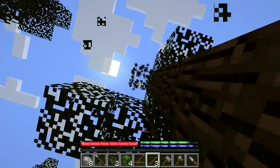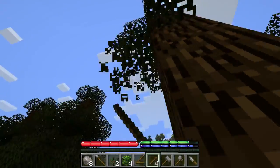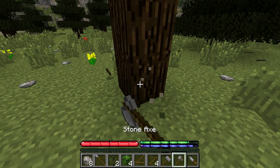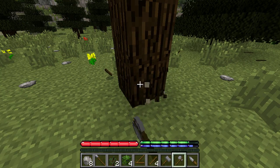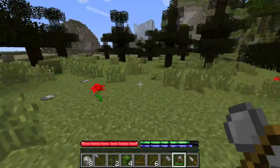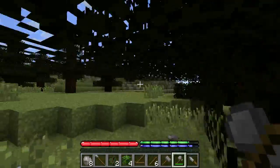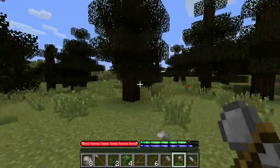Doing it by hand is lame but hey, this is good old Minecraft style. Let's speed things up. What I plan to do in this game is survive and build a shelter, then build workstations for forging, creating charcoal, and all that fun stuff. I spawned over there somewhere so let's stick with these trees here.